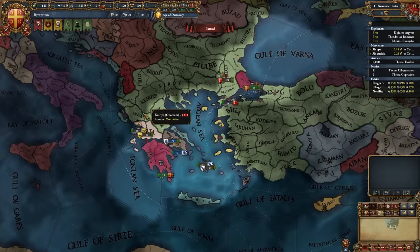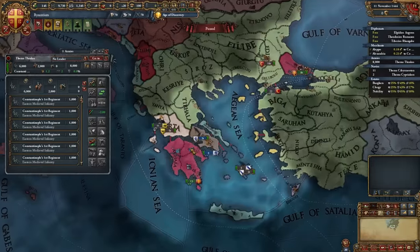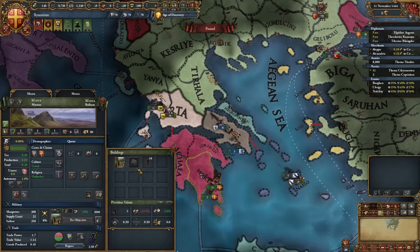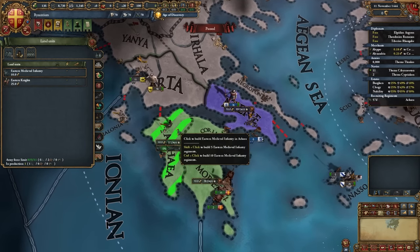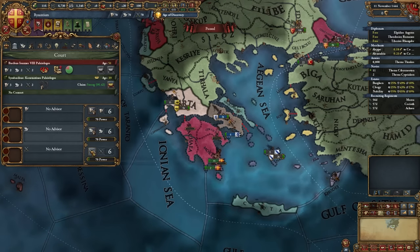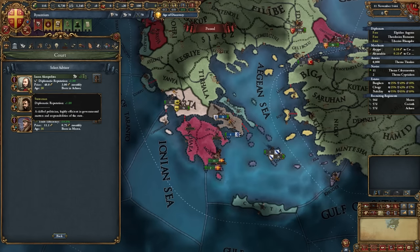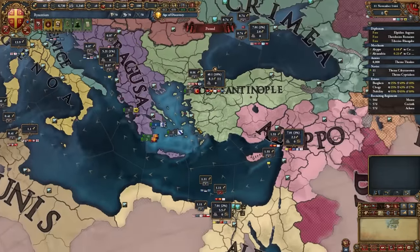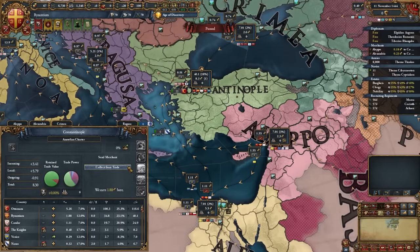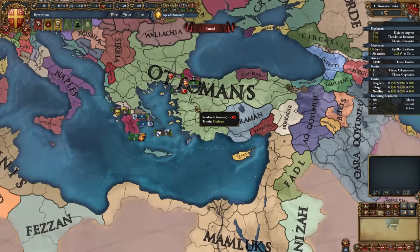Now set up the army for our first war versus Epirus. Take the army and move it down to Athens, then delete the fort in Morea. Hire three infantry regiments. Go into advisors, focus on Military, and hire a Diplo-rep or improve relations advisor — even a level 2 guy is fine, we'll fire him once alliances are in order. Then in trade map mode, tell the merchant in Aleppo to collect in Constantinople, then set him to hostile trade to build a spy network on the Ottomans faster.